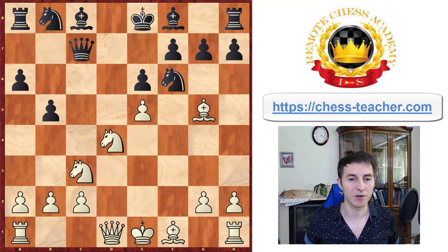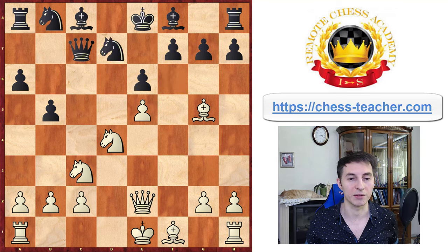So let's take a move back and see what Tal did in the actual game. He played queen to e2 instead, protecting the central pawn — therefore black can't take it anymore — and they have to move their knight away from the attack, which they did by playing knight to d7.